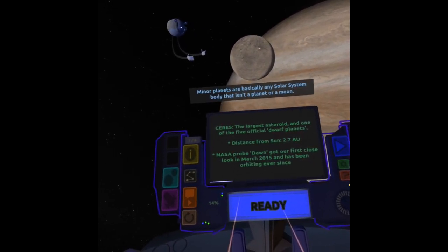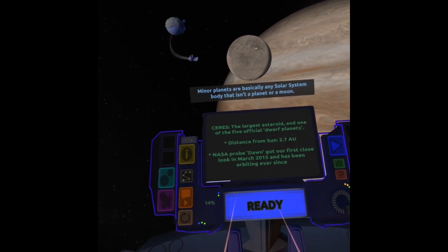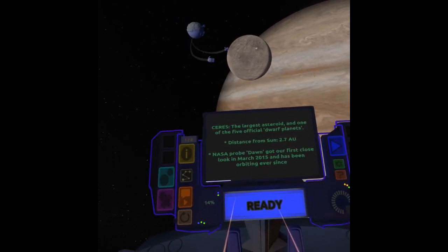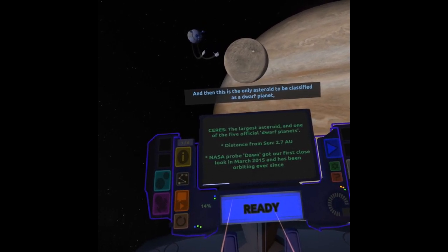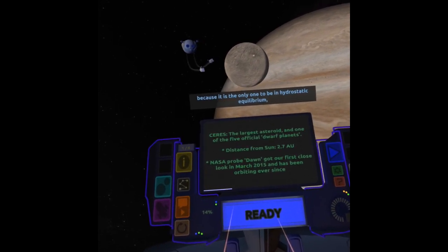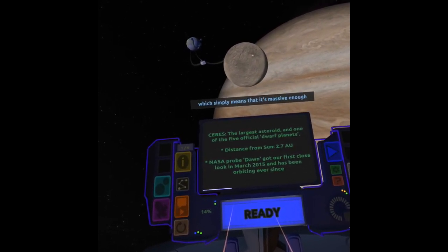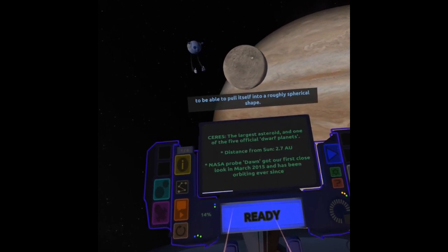Minor planets are basically any solar system body that isn't a planet or a moon. This is the only asteroid to be classified as a dwarf planet, because it is the only one to be in hydrostatic equilibrium, which simply means that it's massive enough to be able to pull itself into a roughly spherical shape.